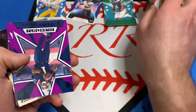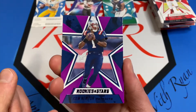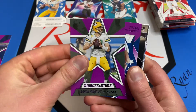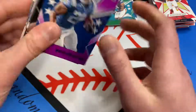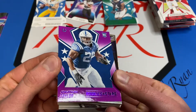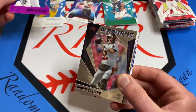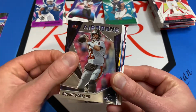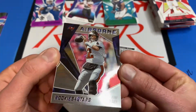Purple of Cam Newton, purple of Aaron Rodgers, and a purple - which looks pretty cool with the blue Colts uniform - Jonathan Taylor. So there's our purples. That purple looks pretty sweet, so JT rookie card. And then there's the Tom Brady Airborne - a nice chrome card, looks pretty cool.